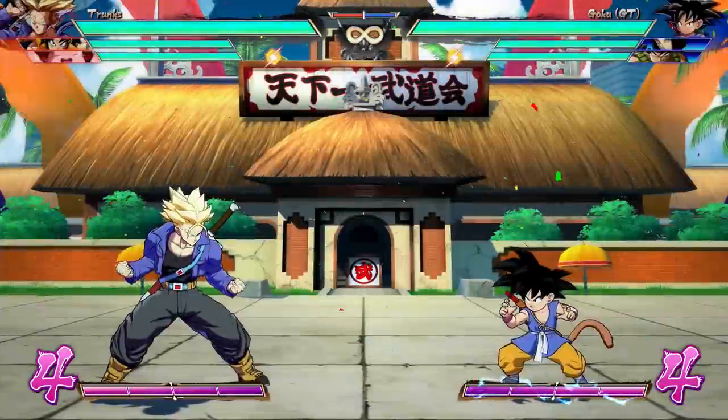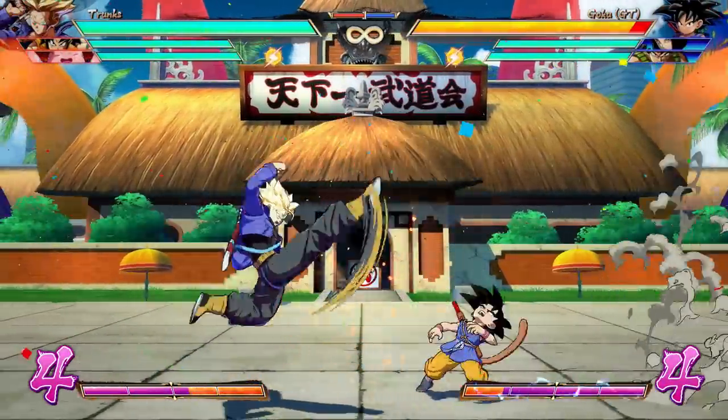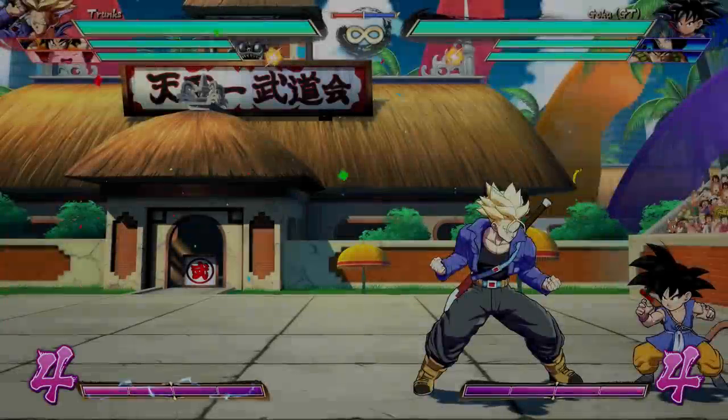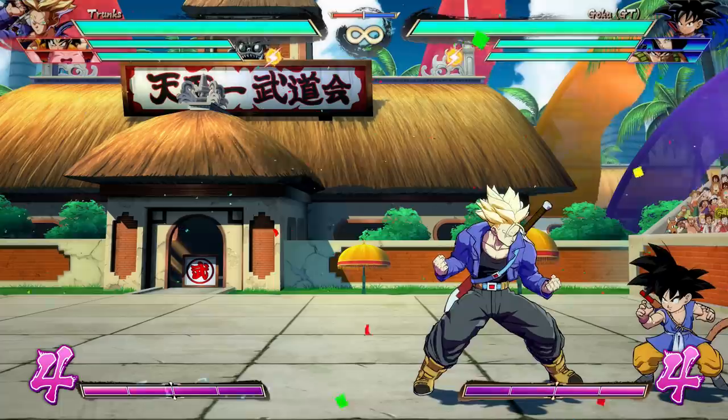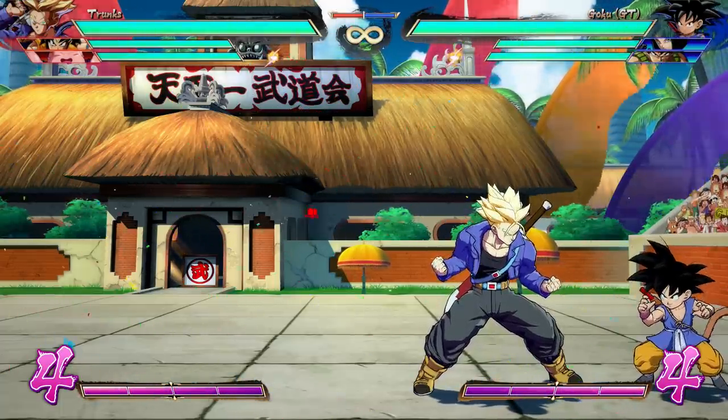Mid-screen, you can do everything. I can go — should have blocked right, should have blocked left. So I can do everything mid-screen just fine, but in the corner, not so much. But there are ways to force a left-right mix-up in the corner, and that's what this video is about.